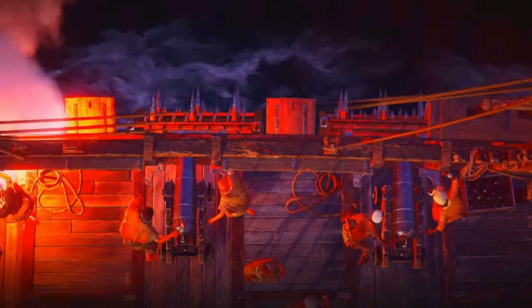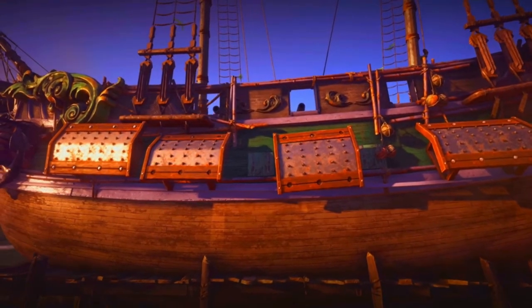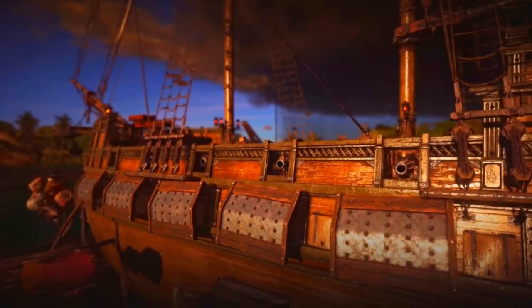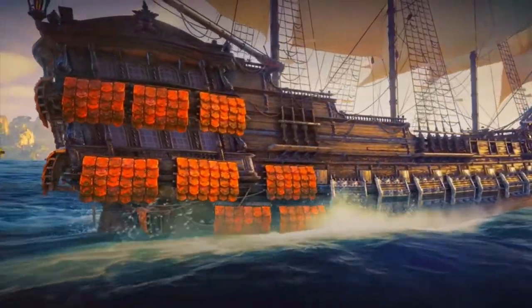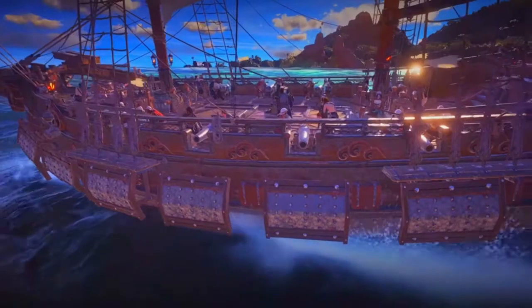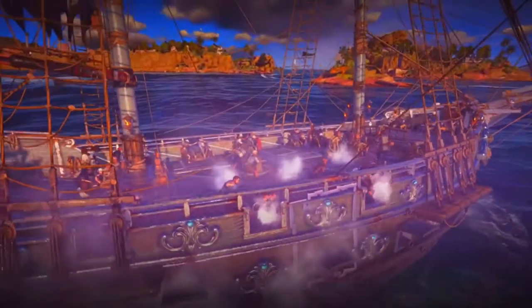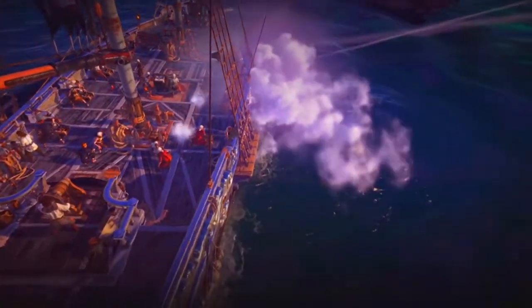Step eight: on the way back, encounter a Kraken boss fight. Fight bosses above and below water. The Kraken boss has tentacles that emerge out of the water, wrap around the ship, try to tear off the mast and sails, and sometimes slam down on the ship's hull, swinging back and forth to whip nearby players. It slowly lowers the ship's HP by 5% per 15 seconds — 100% in five minutes.